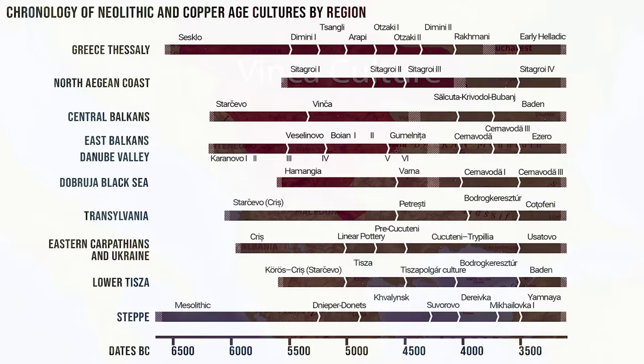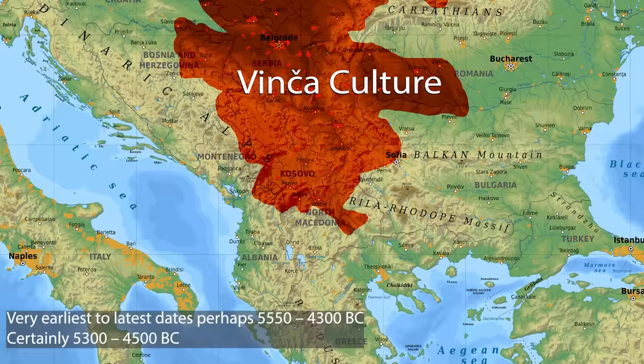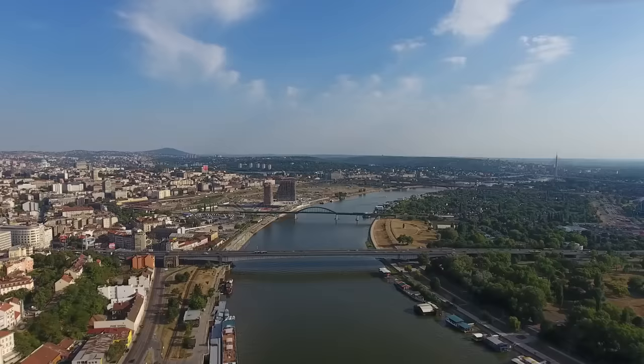The Vinča culture is one of these archaeological cultures that emerged sometime after 5400 BC and continued until about 4500 BC. It covered a large part of the Balkans, centred on modern-day Serbia and Kosovo but reaching into many other modern territories like Romania, Hungary and Bulgaria.